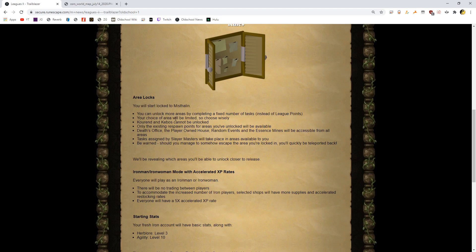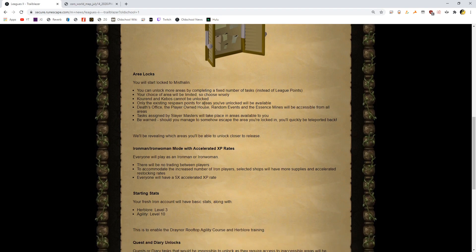You can unlock more areas by completing a fixed number of tasks instead of league points. Interesting — so maybe now they're not going to count it by weight. Before they had tasks that were weighted, like an easy task worth maybe five league points and a master worth like 500. So maybe now it's more about just everything counts as one, at least for the areas. Your choice of area will be limited, so choose wisely. Currently, Zeah and Kebos cannot be unlocked — the reverse of Twisted League, you can't go there at all.